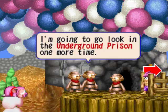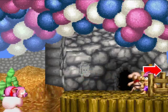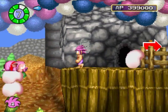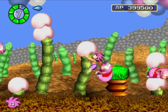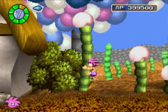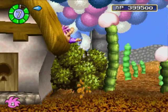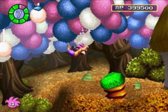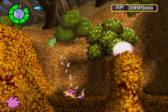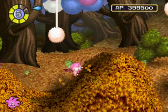I'm gonna look in the underground prison one more time. I'm guessing he might have dug his way out around here. Let's see if I can actually find something that looks like a hole. Unless it's around here? Probably not. Unless it's down here? Still no extra leaf butterflies. What else is new?